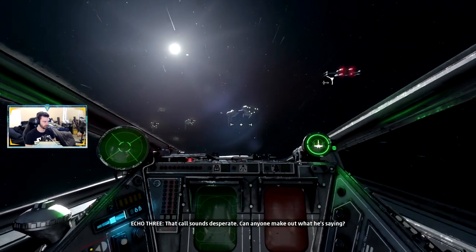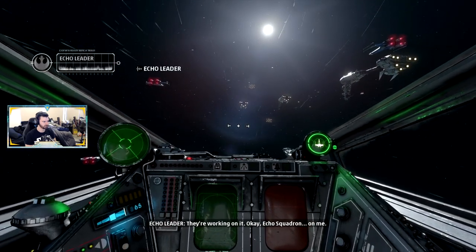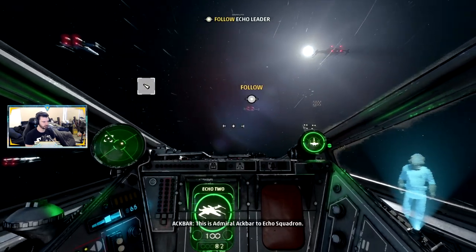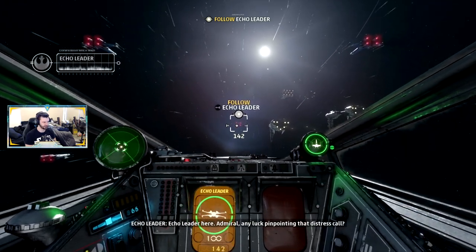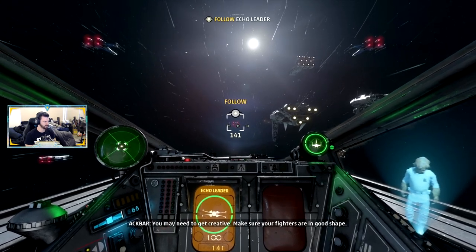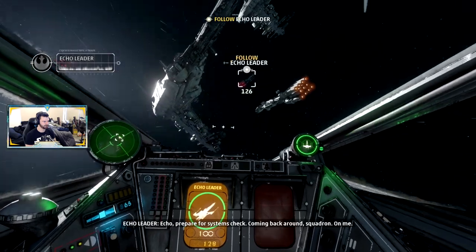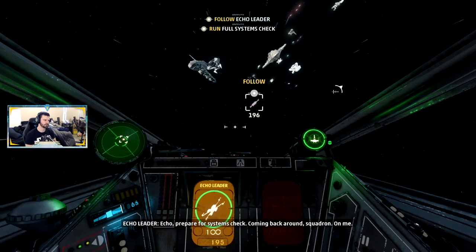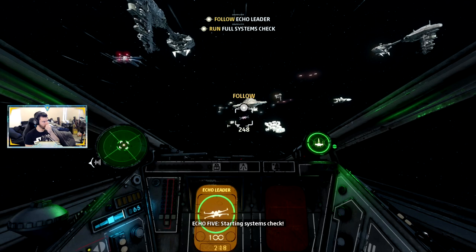On board the next ship now. That call sounds desperate — can anyone make out what he's saying? They're working on it. Echo Squadron, on me. Roll up — it's like Admiral Ackbar saying 'it's a trap,' and he looked into that distress call. Hopefully you may need to get creative; make sure your fighters are in good shape. Echo, prepare for systems check — coming back around.